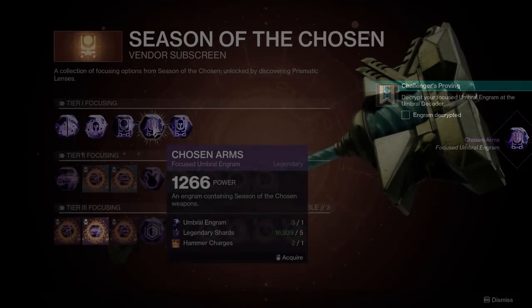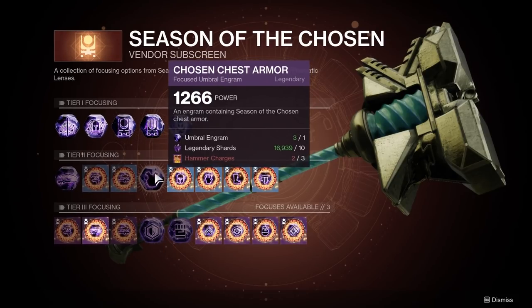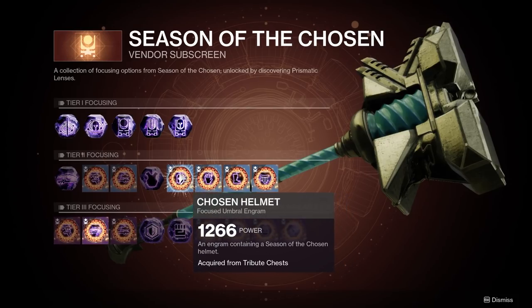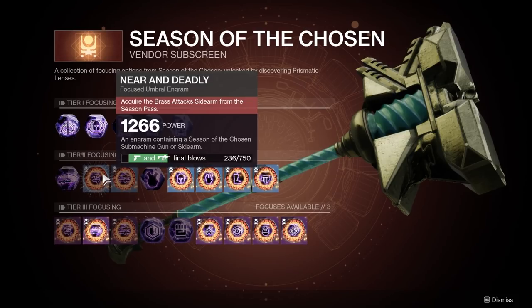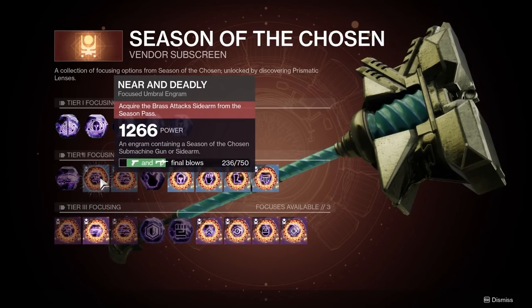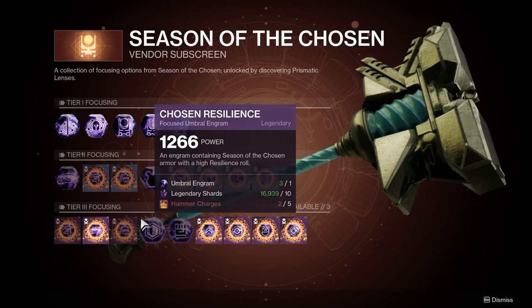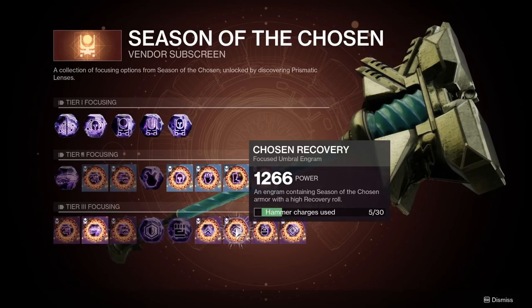For example, tier 1 only costs 1 charge, but the rewards within an engram are pretty wide. Moving to tier 2, it's going to cost you 3 charges per focus, but you'll be able to target your loot much more. Note that for everything in tier 2 and tier 3, you'll need to hit some requirements before you can use those focuses. Tier 3 will cost you 5 charges, but can give you higher stat rolls on your armor or an extra perk choice on a weapon.